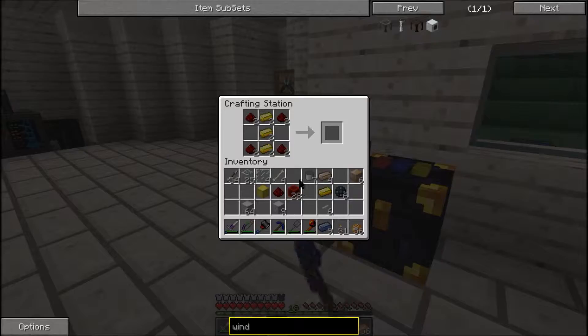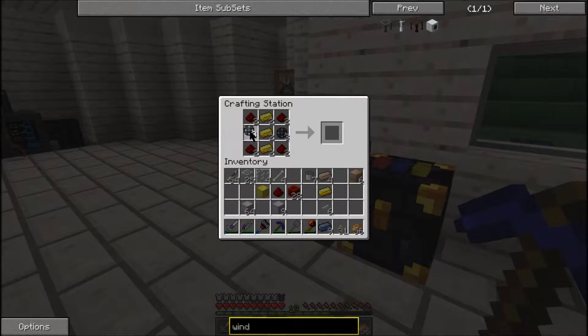Excellent — six, thank you very much. Two tablets. There is our circuit. Bam, windmill. Okay, perfect, beautiful.